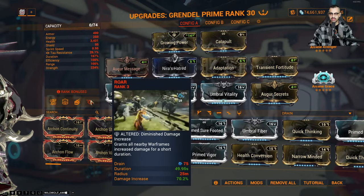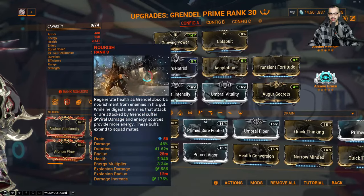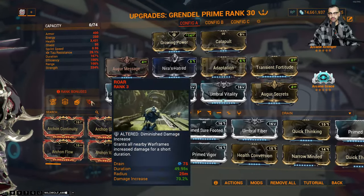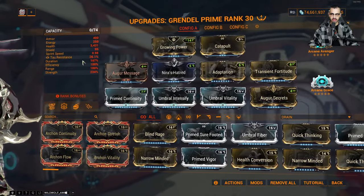You want to keep Roar active — you're going to get over 200 strength but only about 75% damage which is still pretty nice. You're getting a quadruple buff: Nourish gives you energy and viral, Roar is number three, Arcane Avenger is number four. Catapult is kind of a meme at this point.